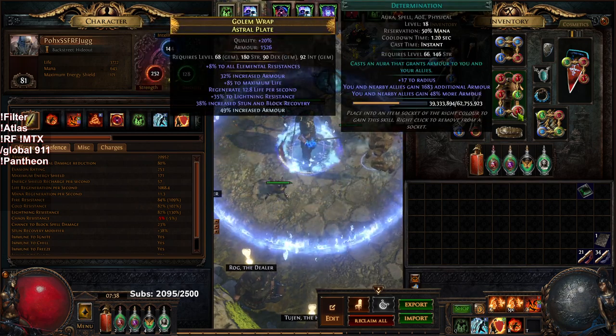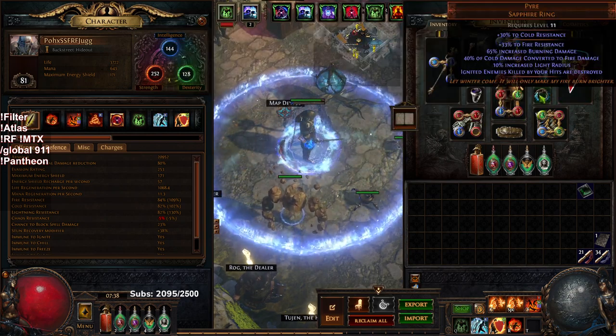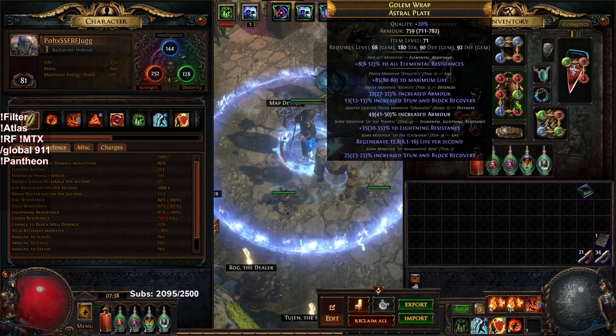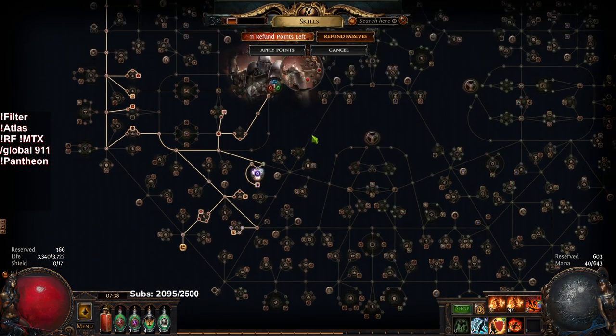You can pretty much see all my gear. Nothing is really that crazy. With the exception of getting like the Saffles frame and the Pyre Ring and IDing a body armor like this — which still also isn't that crazy — we're doing pretty good. Our passive tree looks pretty normal.